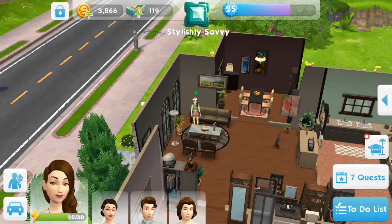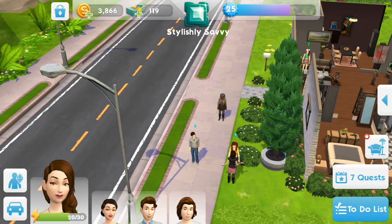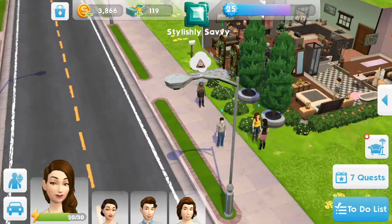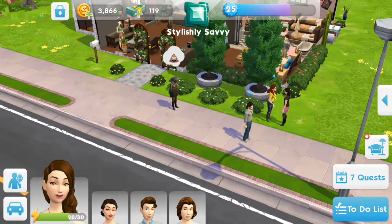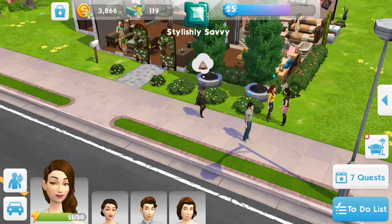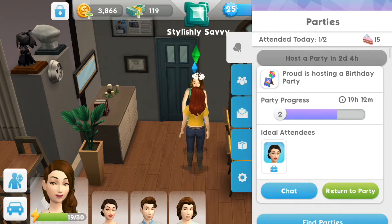The sims wandering around town are now mostly other players' sims as well as the pre-made townies. All of these sims with blue plumb bobs above their heads are sims made by other players, and these ones are sims I've interacted with previously at parties. I'm not sure what would happen if you hadn't met anyone in game yet and were just starting out — whether they'd just bring in complete randoms you've never met.